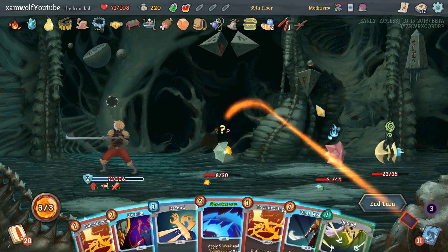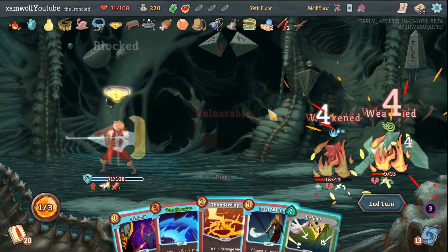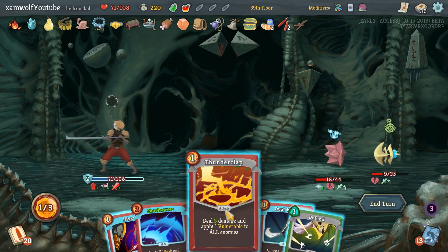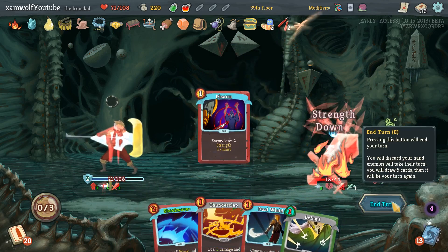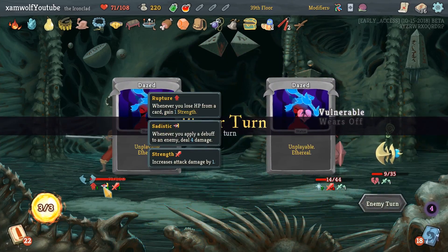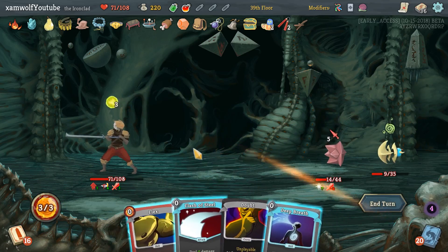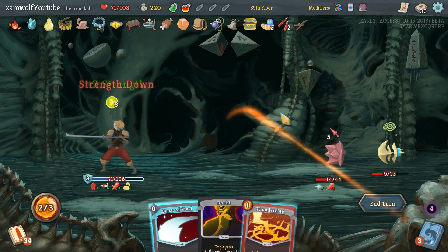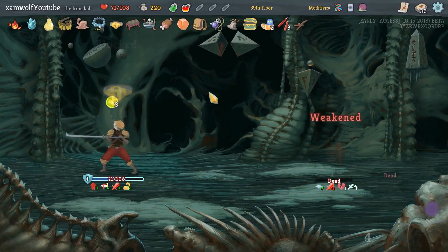Finesse, Defend, Thunderclap. We're taking damage if I Thunderclap again, so instead I'm disarming here — at least deals four damage still because it's still a debuff. There we go — that's the kill! I love it.